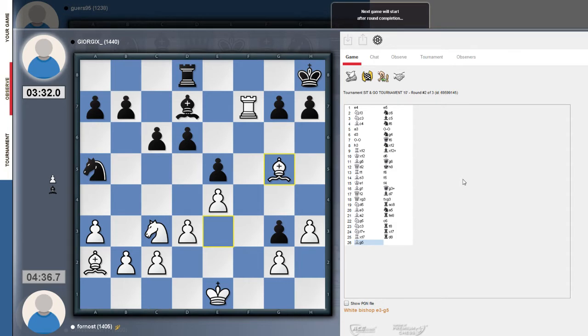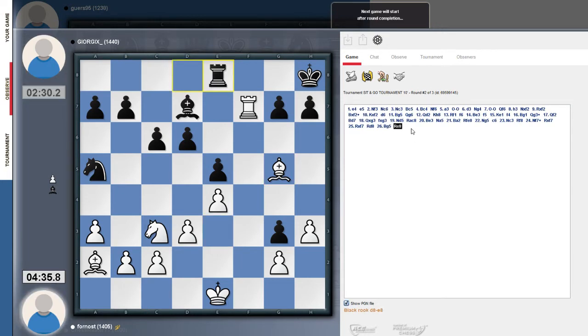Black can just resign now, not to waste any more time. I'm going to be up against 'Fornost' — not sure what that nickname means. In 26 moves the game is already decided; it was probably decided earlier. The game started with d4, e5, Nf3, Nc6, Nc3, Bc5, Bc4, Nf6 — basically all the typical opening moves — then a3, castles, d3, Ng4, castles for White. They finished the opening and entered the middlegame where Black at some point messed up.